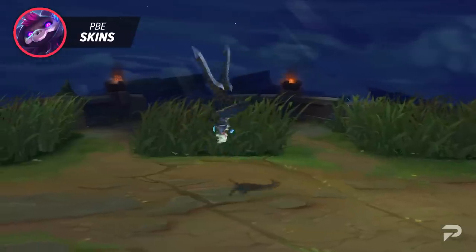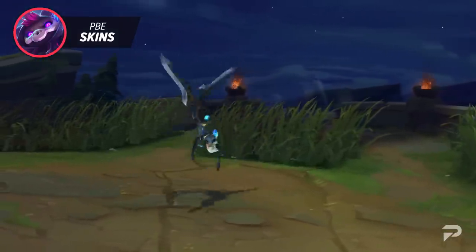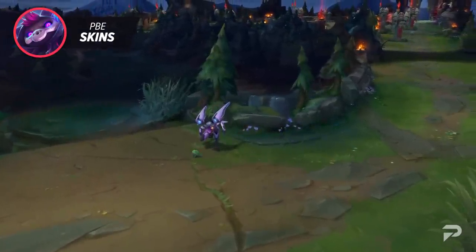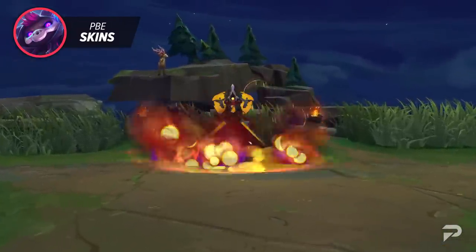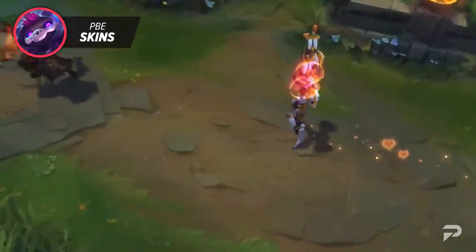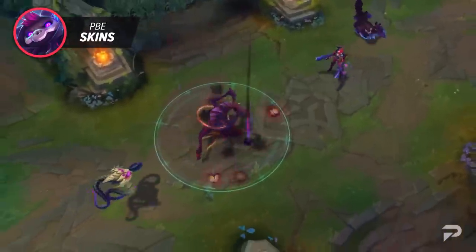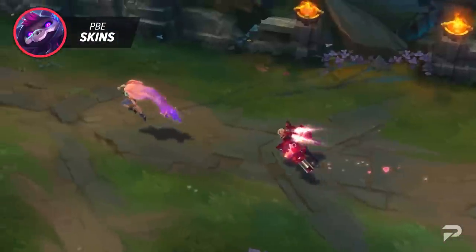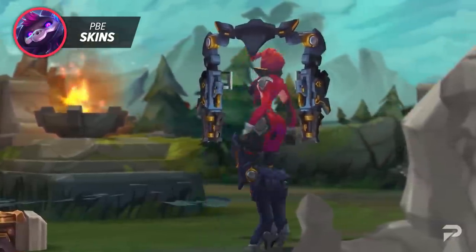Finishing up our PBE content, there's an interesting text teaser found in Camille's PBE files mentioning the term 'Steel Valkyries' and hinting at additions to the universe that includes Bullet Angel Kai'Sa, Gun Goddess Miss Fortune, and Admiral Renata Glasc. The files mention Morgana as a defector similar to Kai'Sa, and Lux and Garen on the bounty board. Commander Camille also seems to be on her way to the skin line.